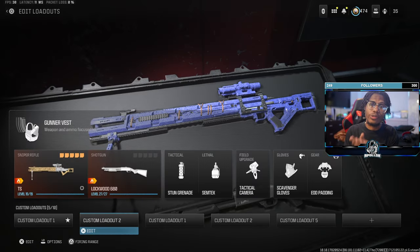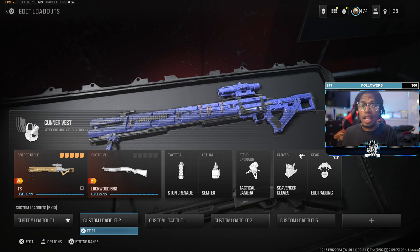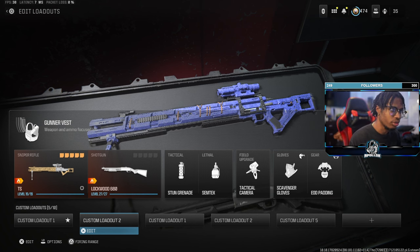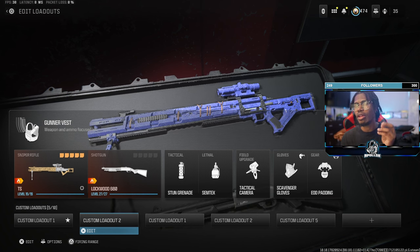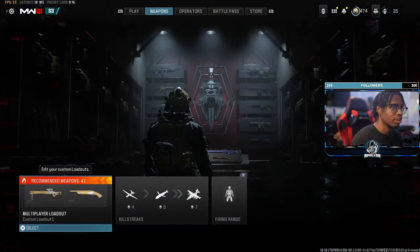Alrighty guys, so we are here on Modern Warfare 3 and we're here in the class setup. The main thing you guys need to do this fake knack — you need the field upgrade tactical camera. That's literally all you need. I'm using gunner vest so I can show the knack animation better than using fastens or the quick brick gloves. But that's all you need.